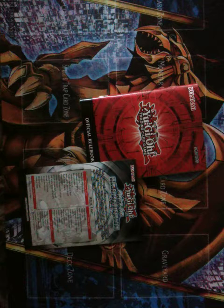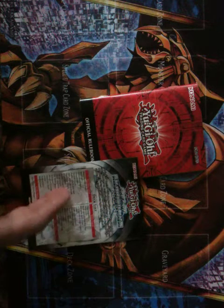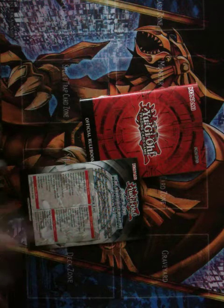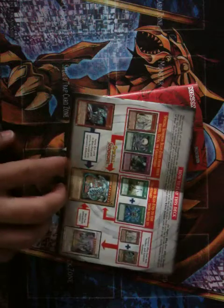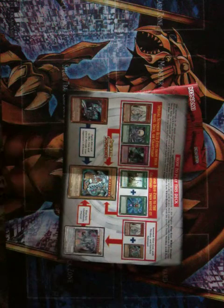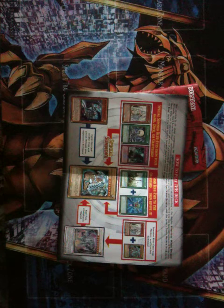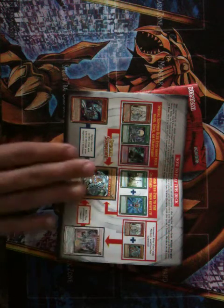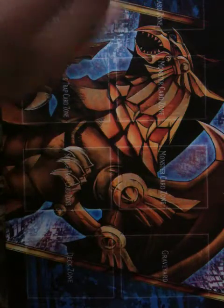The manual is very helpful for people who are new to the game or want to get certain things clarified. Not only does it tell you what the cards in this structure deck are, but it gives you a little cheat sheet on how to use certain cards to bring out the maximum potential in the structure deck, or if you decide to expand on it. It also comes with a field mat.